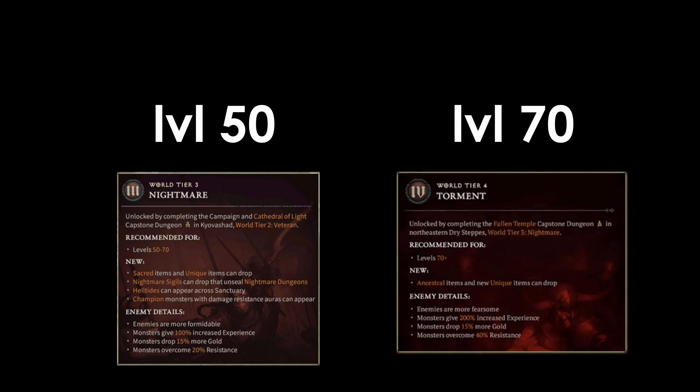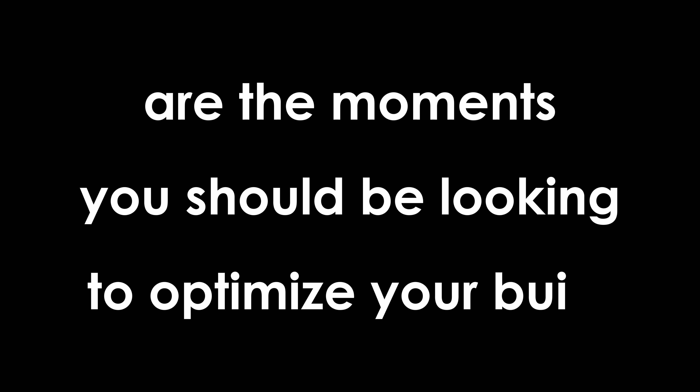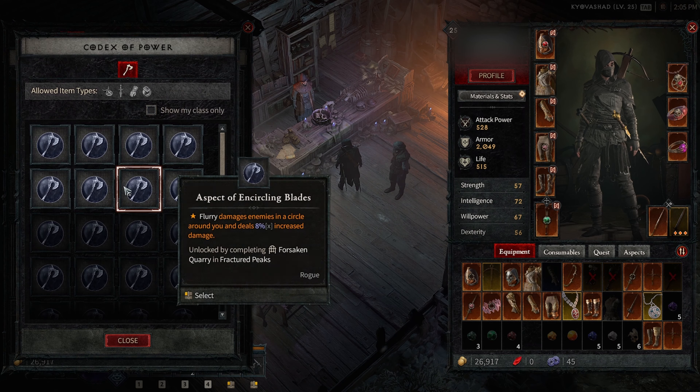There are two notable experience breakpoints while leveling: level 50 and 70, corresponding to war tier 3 and 4, which also increase our XP gain. Both of them will significantly increase the amount of experience required to hit the next level, with level 50 requiring more experience to hit level 51 than it will roughly take you to hit levels 14 to 33. These two points in time are the moments you should be looking to optimize your build, with access to sacred items at war tier 3 and ancestral items at war tier 4 — get ready to fix your gear ASAP if you want to maintain solid XP per hour numbers.